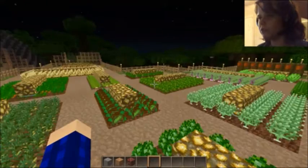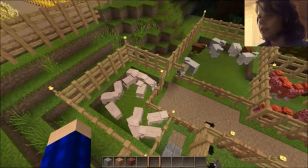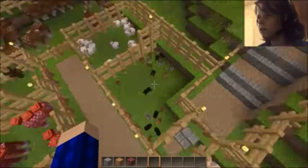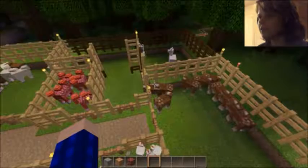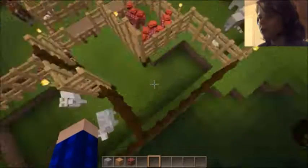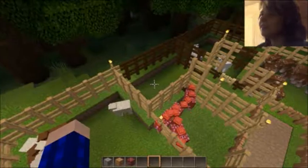Let me show you some of my animals. My animals over here — I got pigs, I got sheep, there's a bunny loose but I got bunnies, I got chickens, I have cows, I got llamas. I don't have horses yet — I'm sad about that. I gotta go get horses.